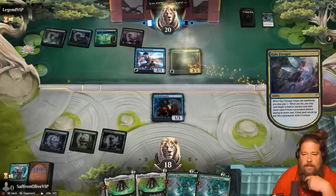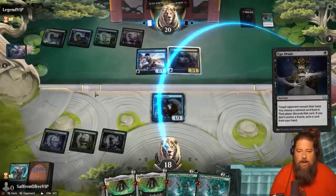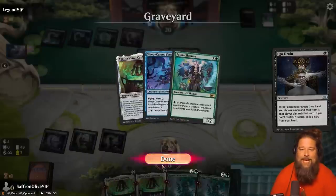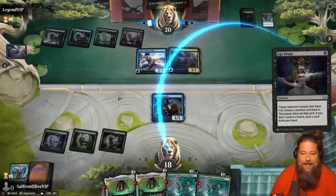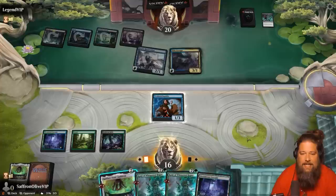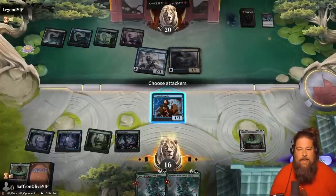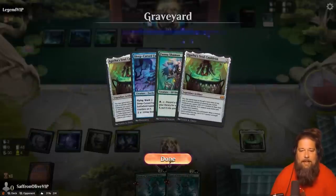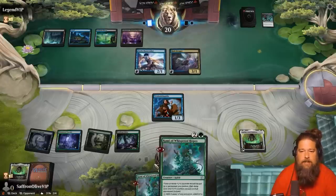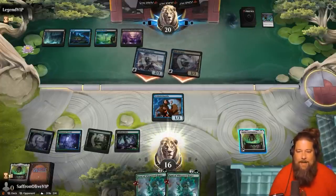Triscadecaphile is not going to do much until we win. This might mean we need to play Cauldron next turn — if they Thought Seize the third one, we're very sad. Opponent hits us down to 16. We're going to take the safe but slow route. The good news is opponent's deck shouldn't be able to interact with Soul Cauldron once it's on the battlefield. We can use Soul Cauldron to make Triscadecaphile into a Fauna Shaman. I think Soul Cauldron might actually be busted. Opponent hits us down to 11, so we have two or three turns.